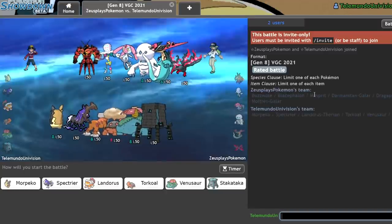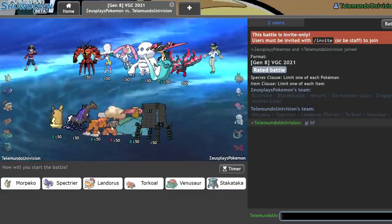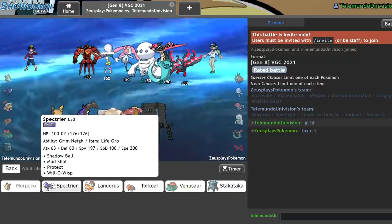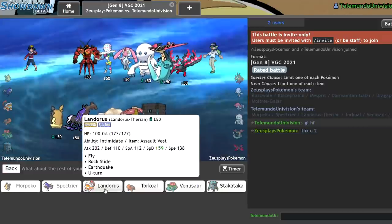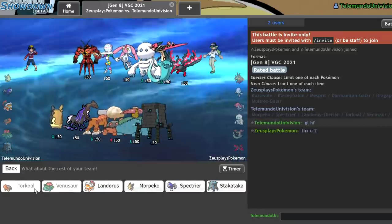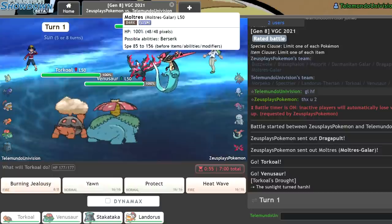Morpeko actually did a decent amount that game too. I'm low ladder right now on this account — I probably should have hopped onto a higher ladder account, but it's whatever. This next team doesn't seem to like Morpeko and Spectrier on lead. I have to be really careful with that Blicephalon though — it looks like it's going to be an issue. You know what? I'm just not going to mess around with it. We'll go no-skill mode — Torkoal Venusaur on lead. I think we still have to bring either Morpeko or Landorus in the back, but I'd prefer Landorus — it just overall seems better.